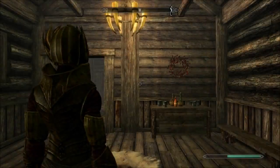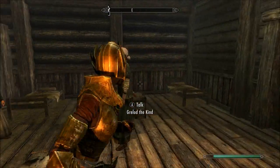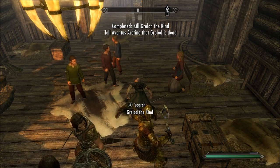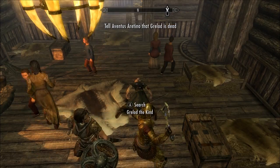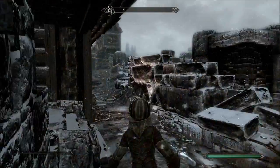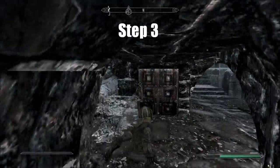When you get there, Grelod the Kind is inside. Go ahead and assassinate her. Now that you're done with part two, move on to part three: get back to the house to turn in the quest.